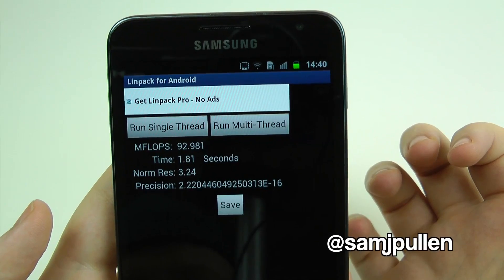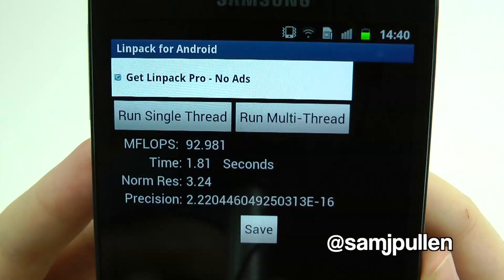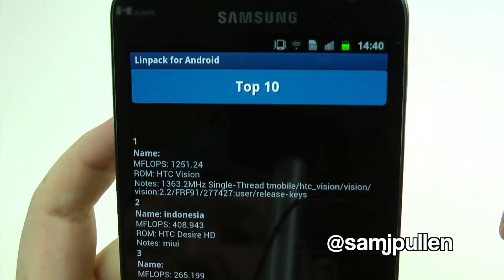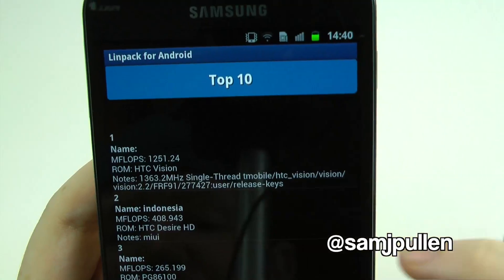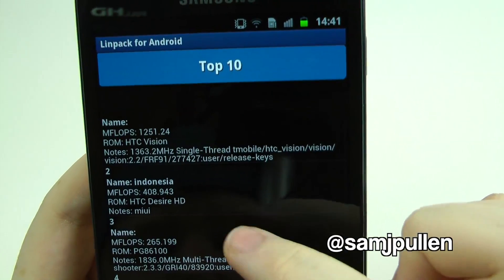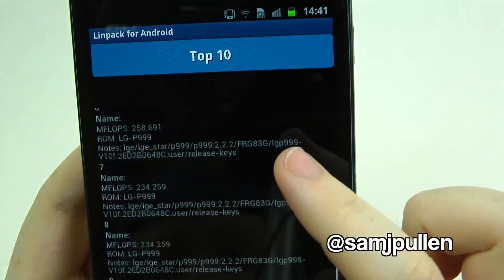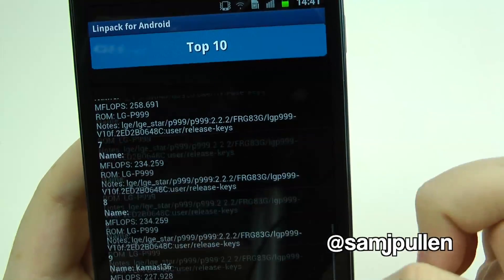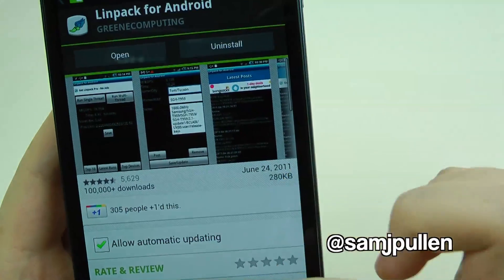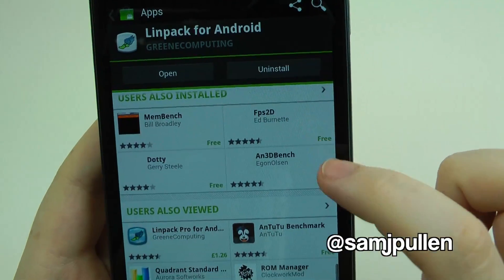Another multi-thread: 92.981, time of 1.82 seconds, normal res of 3.24. So for those that have been asking what the Galaxy Note gets in terms of these tests, here's the top ten — 1251 for the HTC Vision, that's crazy. Then the HTC Desire HD somehow managed to get 408 — don't know how that's possible but it did apparently. A lot of those ones are generally modified anyway.